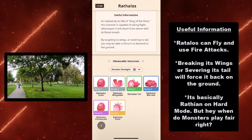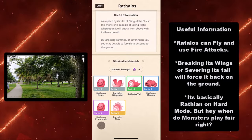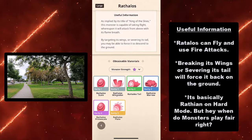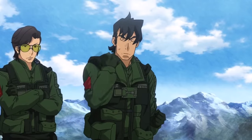Here's some useful information. Rathalos can fly and use fire attacks. Breaking its wings or severing its tail will force it back on the ground. It's basically Rathian on hard mode.